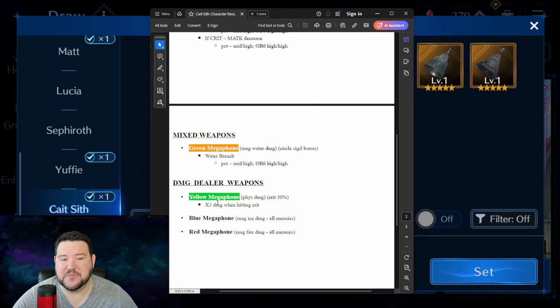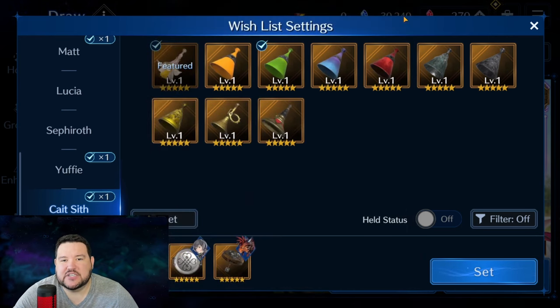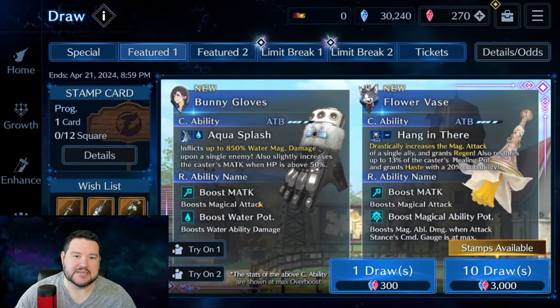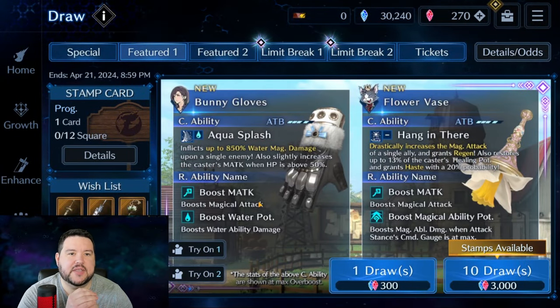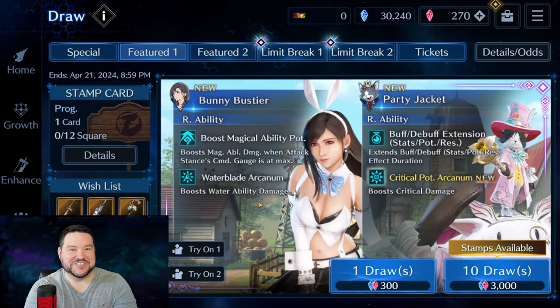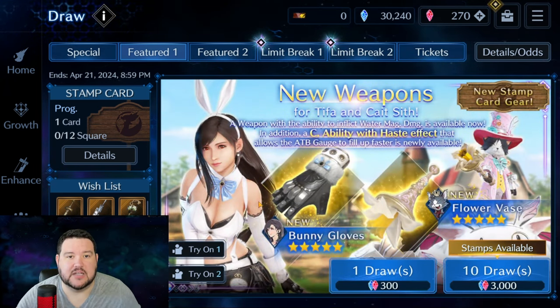Yellow Megaphone gets an honorable mention — it's a weapon they give you — but I probably wouldn't wishlist it because I don't see Cait Sith being a damage dealer for my team. I've got other characters invested in doing that. Maybe I'm wrong — maybe his costume changes things. But generally, I think he's going to be a utility hero who also dishes out more damage than typical utility characters because of his increased crit.